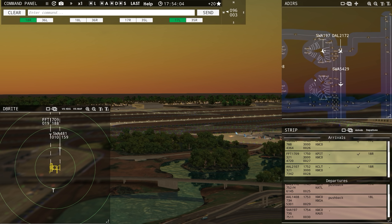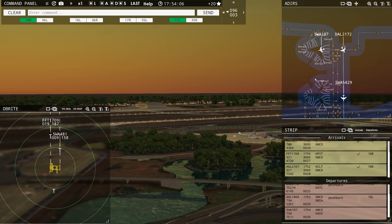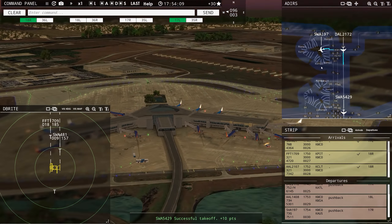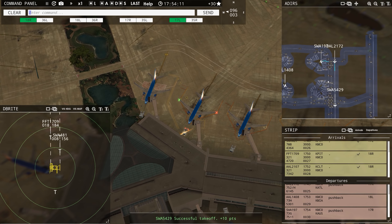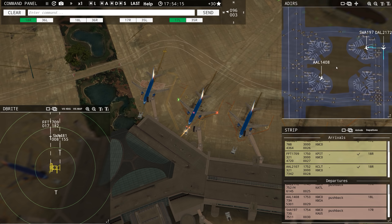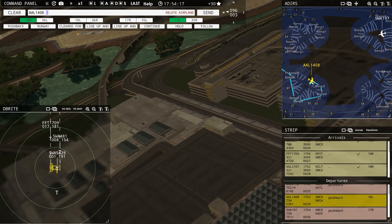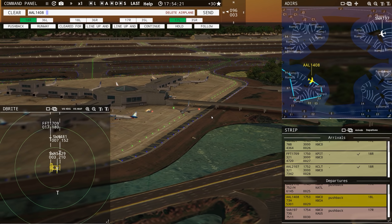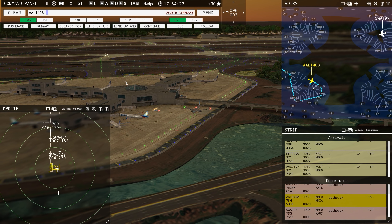Southwest 197 requesting push and start — pushback approved, expect runway 17 right. Ground, American 1408 ready to taxi. He pushed back in a weird spot — the camera's freaking out. Okay, he wants to go around that way. I'll go out Bravo 6. American 1408, runway 18 left, taxi via Bravo 6, Bravo, Bravo 1.